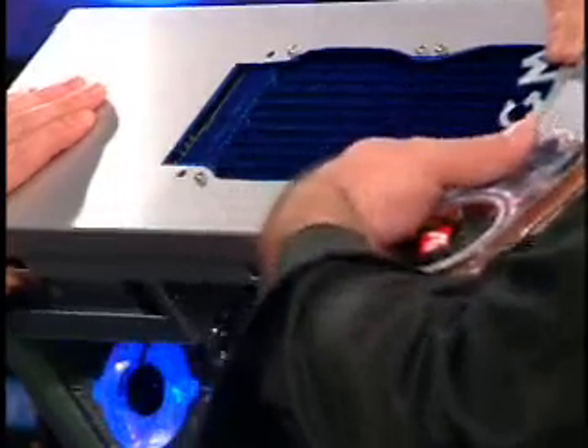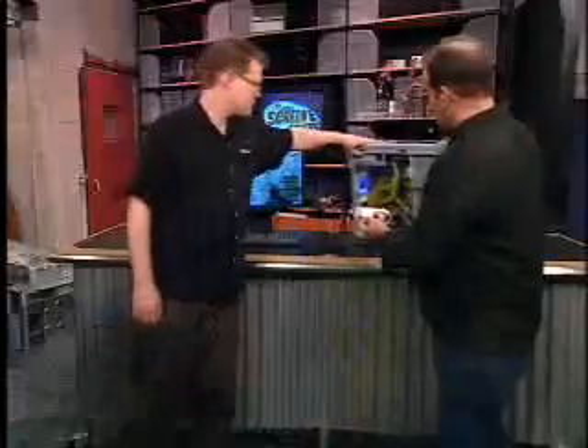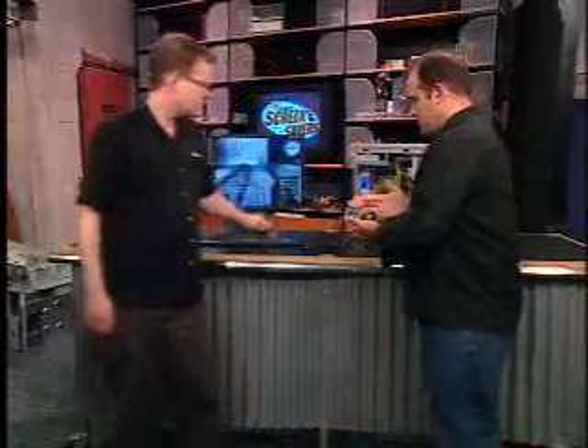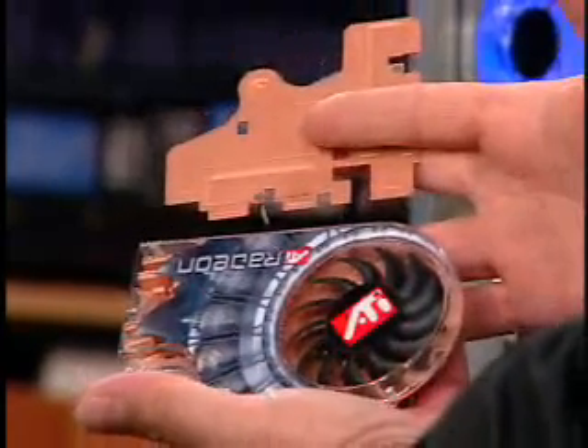Thanks in part to Yoshi's beautiful Danger Den water block. If you didn't see the build, there's a silver water block on the processor — Yoshi actually cut this out and painted it. Danger Den provided us with a replacement heat sink to replace the stock copper Radeon heat sink, and that definitely made a lot of difference. Using the native overclocking tools built into the Radeon drivers gives you only a small, almost unnoticeable increase in performance.